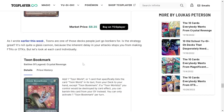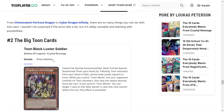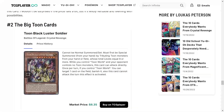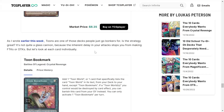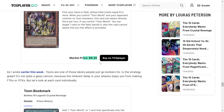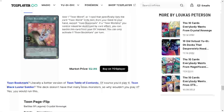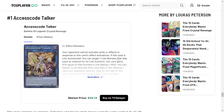Next up, the Toon cards. I really love that these got reprinted — especially Black Luster Soldier Toon, Toon Bookmark, and Toon Page-Flip. You should check out my Toon deck profile. These specific cards weren't technically used in Pegasus's duels but they got some decent support. It's not meta-relevant but it's fun. These cards are cheaper now than they've ever been thanks to these reprints, and they're definitely worth picking up.